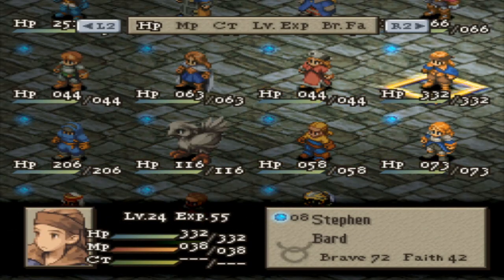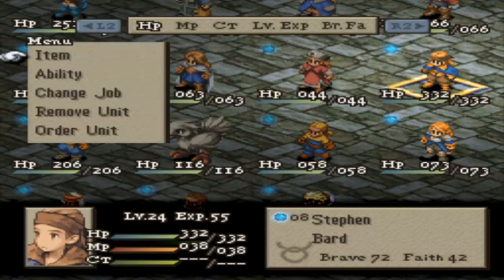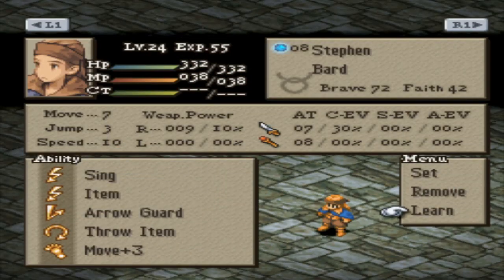Void is just going to be doing his thing forever. I'd really like to get another Air Knife if I can, but alas. And last but not least, we have Steven, who is doing Bard stuff. There was enough JP from the last few fights that he was able to buy Move Plus 3. It'd be nice to have that on more people — it's just one of the best movement abilities in the game, in my opinion. Probably better than Teleport, mostly.